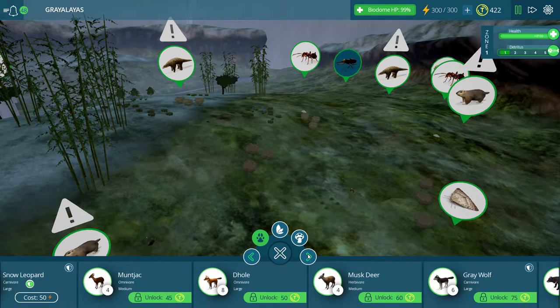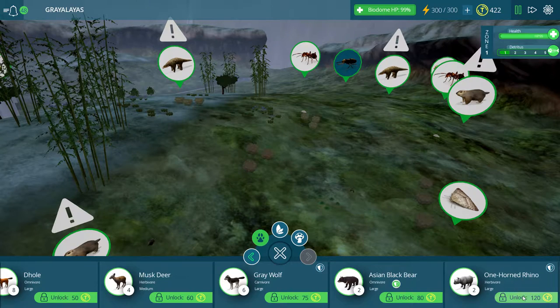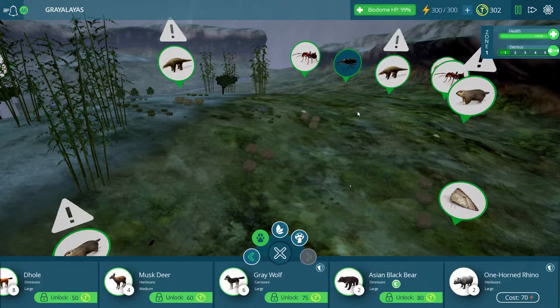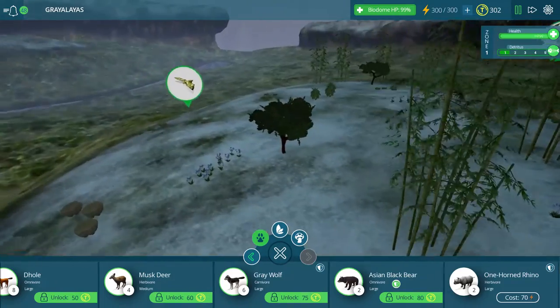I do have cats of my own, but they are substantially smaller than the powerful Snow Leopard. And another one that I had seen was the One Horned Rhino, and we will be unlocking that. We still have about 300 Taito Coins to use later on; I may unlock some additional plant life.